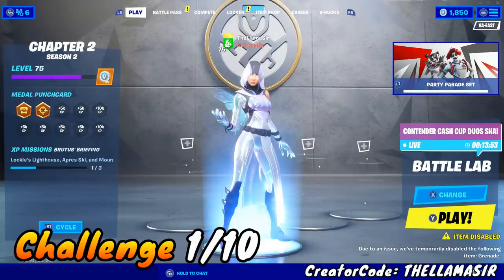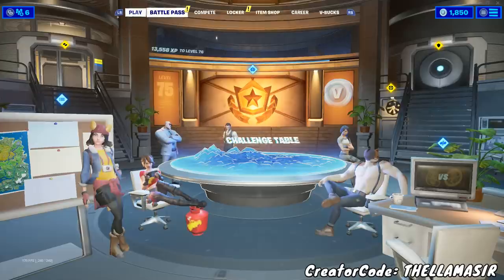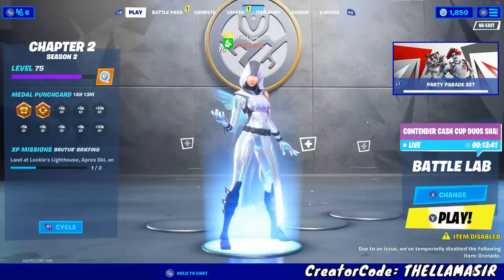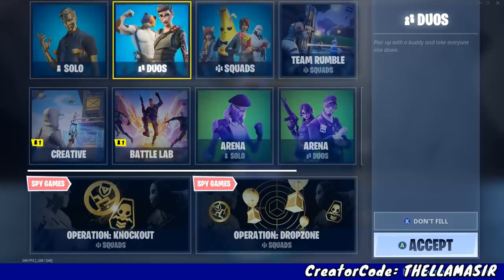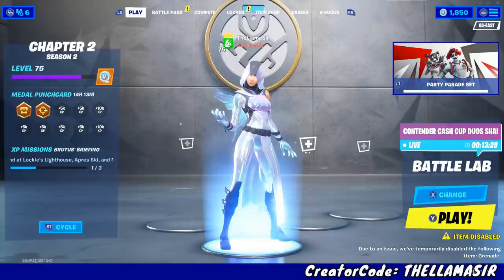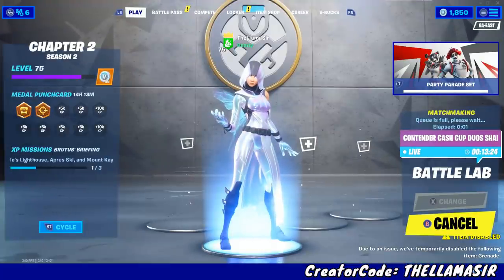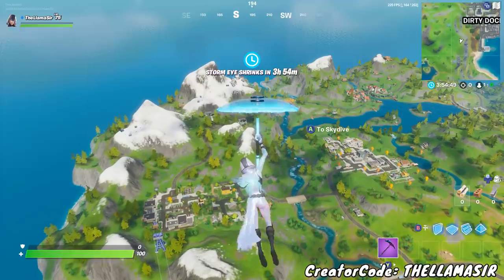Let's hop into a match and go over the challenge to hide in a creeping cardboard at the Box Factory. This one's a little bit tough just because the Box Factory is a sort of hidden location. Go into something like Team Rumble — that will work just fine. We're going to do Battle Lab here just because it's a lot easier to show you without having to worry about the storm.